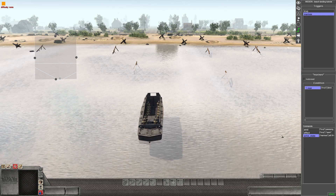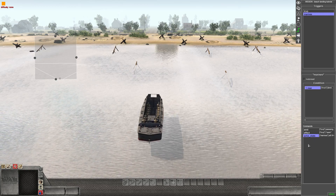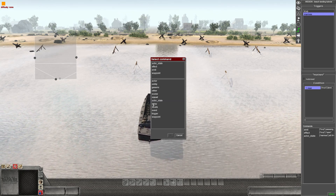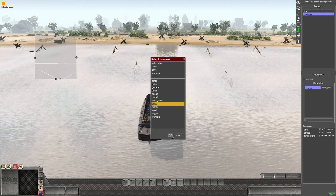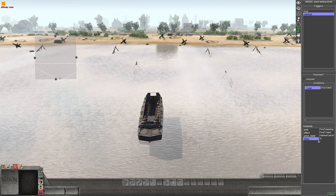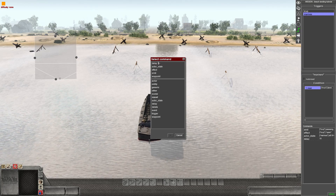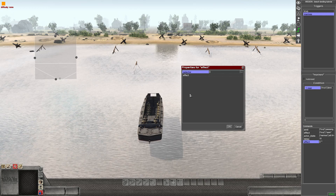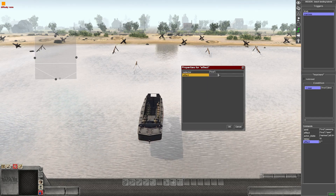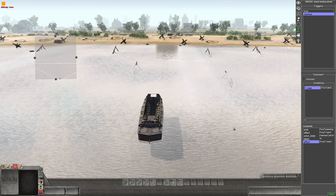Soldiers will now sprint up the beach. Next we sort out the boat leaving. Right-click and add a Delay to give all the soldiers time to leave the boat — set it to 10 seconds. Then add another Effect command: select the boat using its tag and set the effect to "close" — that will raise the ramp back up.